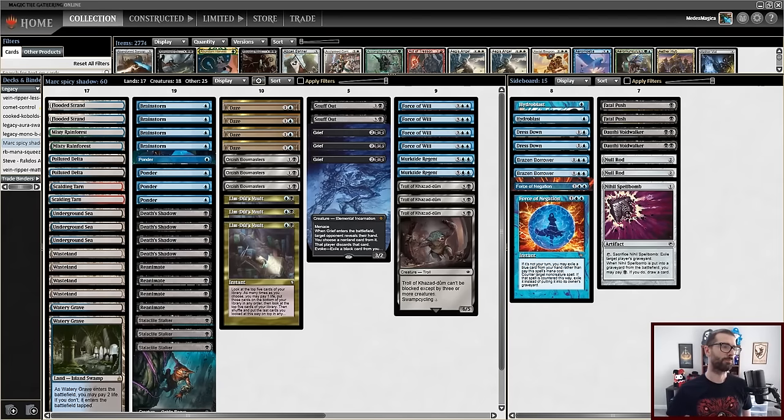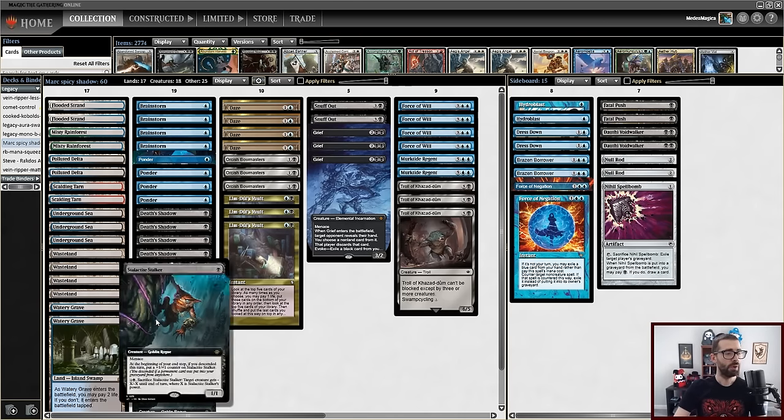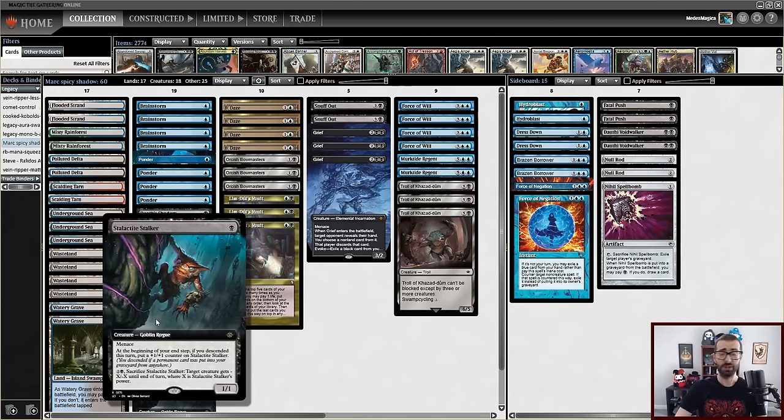This is Mark's Spicy Shadow decklist. Mark, I believe you run a club for high schoolers — hello everyone. May you reanimate your trolls on turn one, or rather turn two in this deck — no Dark Ritual. Most of what you see here is relatively common in Legacy. We have the Stalactite Stalkers as an alternative early threat, something that can technically get gotten by a Bowmaster, but only for a narrow window before it starts scaling up.